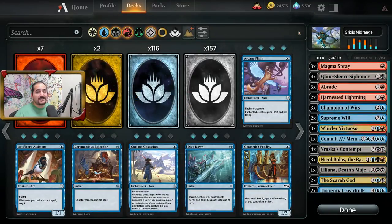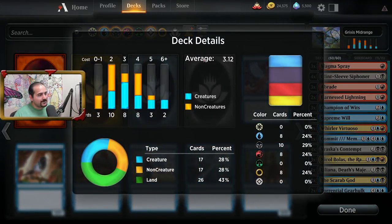Next up is going to be Grixis midrange. Even though this deck is newer in the meta, it's been winning tournaments and top eights quite frequently. So let's go ahead and look at these deck details. The average cost per card is 3.12.